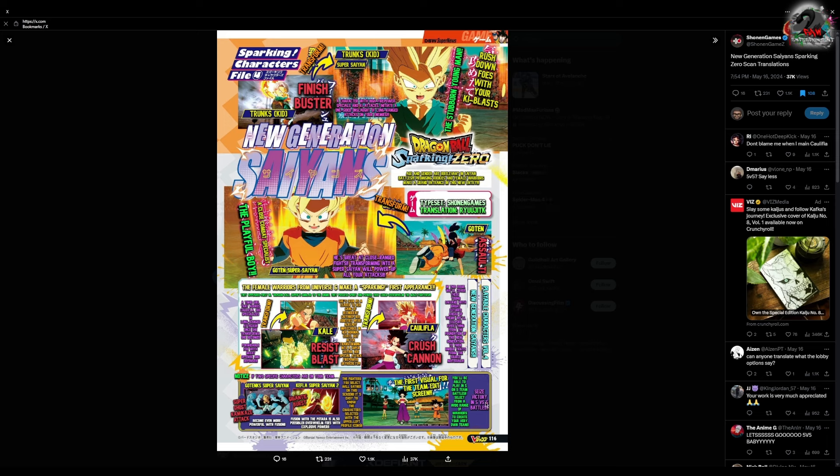We have some V-Jump scans. This time we only have one image for the scans this month. This month's character reveal says 'New Generation Saiyans' — Sparking characters file number four. We have Kid Trunks, Goten, Kale, and Califla.